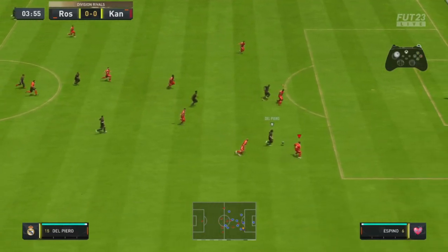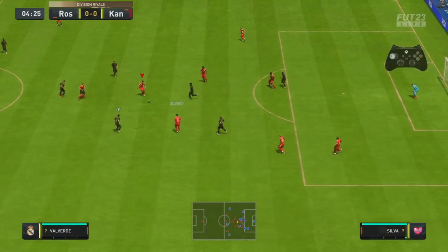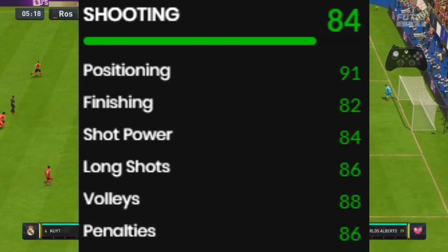Let's get into the in-game stats. Starting off, he's got 84 pace — 81 acceleration with 86 sprint speed. Next up we have shooting, 84 overall: 91 positioning, 82 finishing, 84 shot power, 86 long shots, 88 volleys, and 86 penalties. Looks very good and very strong.